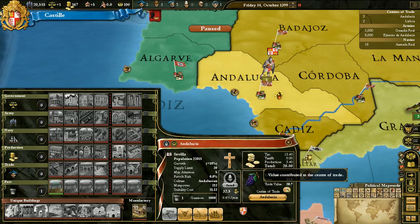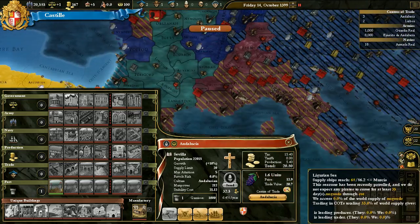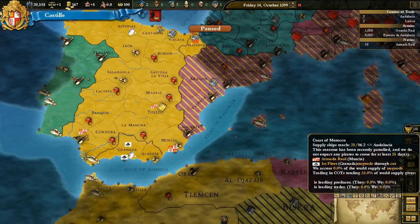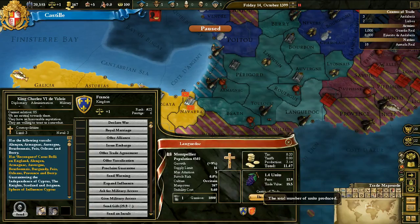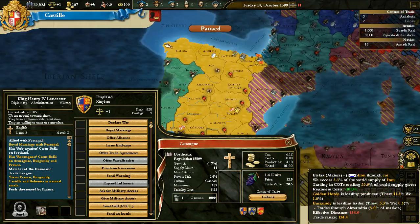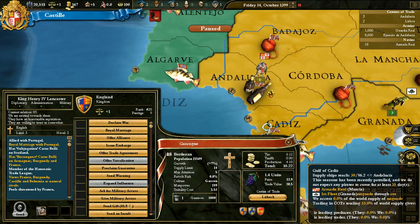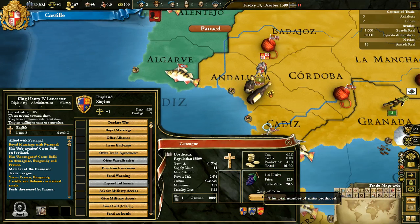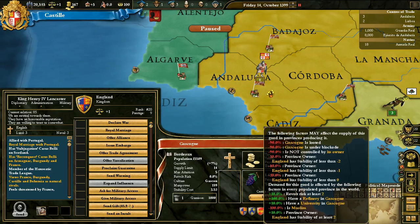Those are all the effects that can affect the global price. Wine in Toulouse is 12.9, Luandoc 12.9, Gascony 12.9 — they're all the same price. This affects the global price. So when you're blockading a country that's producing wine, and a lot of your own income also depends on wine, you're actually going to negatively affect yourself because the global price of wine will decrease. But at the same time, you'll be helping your own wine producers, because most of the wine's production will be coming through you.